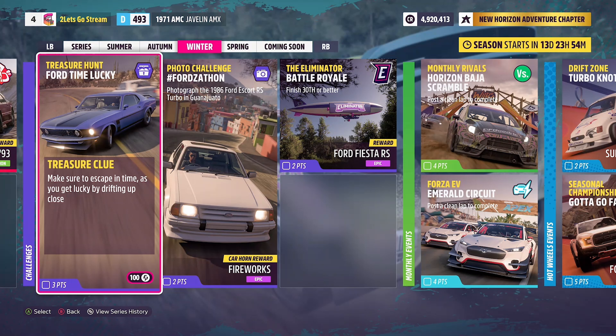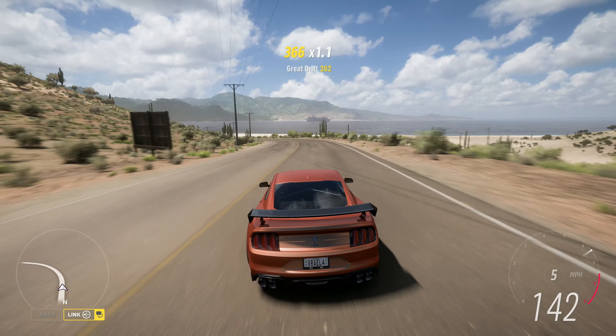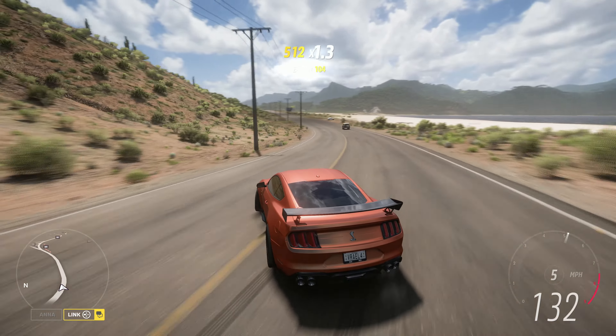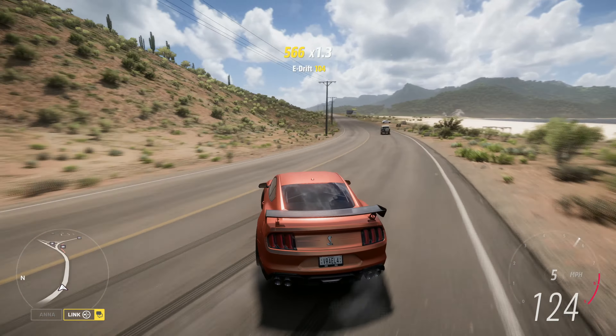The solution to this is, I believe, to earn a Lucky Escape skill in any Ford. The vehicle I chose to go with was the 2020 Ford Mustang Shelby GT500. I chose a rear-wheel drive vehicle as it would be easier to get sideways. Just make sure you're on top of it to recover, as it is an S1 class rear-wheel drive build.